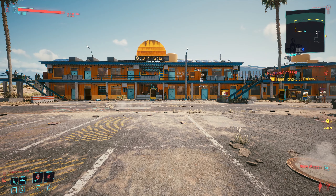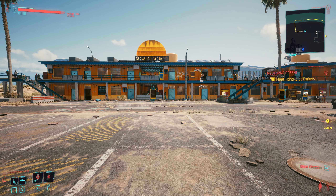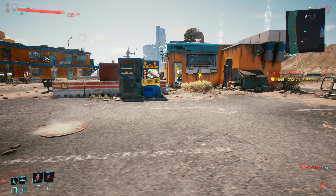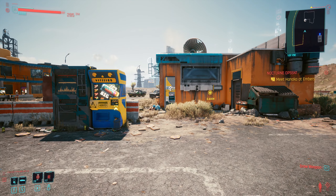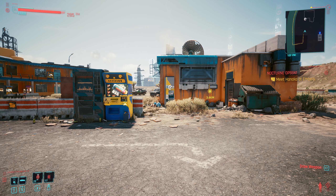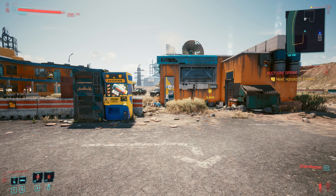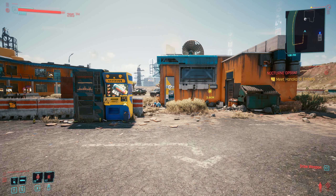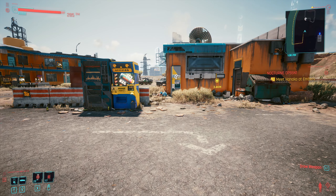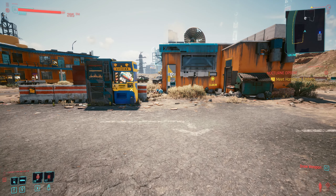Hey guys, I'm Fast Fingers and welcome back to this episode. Today we are at the Sunset Motel, and the reason we're here is because there's a drop box. We're going to duplicate — mass duplicate — all these components: guns, clothing, whatever. I'm going to show you how to do it and you're going to make a ton of money at the same time.